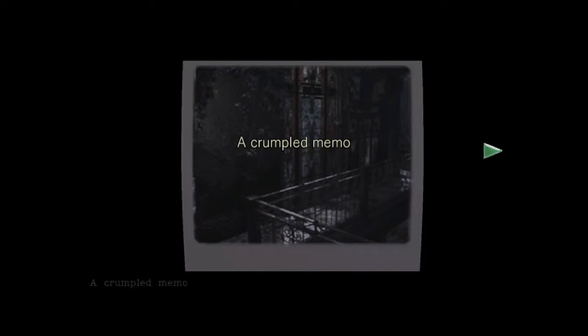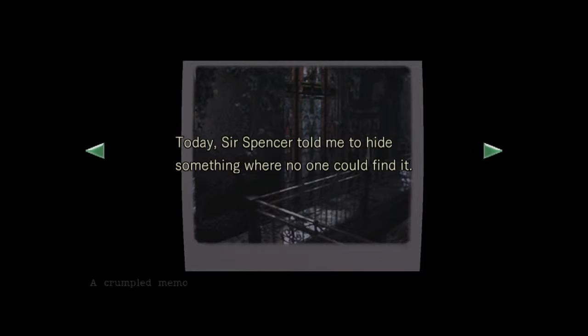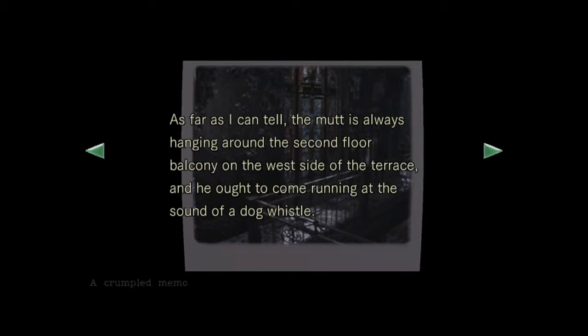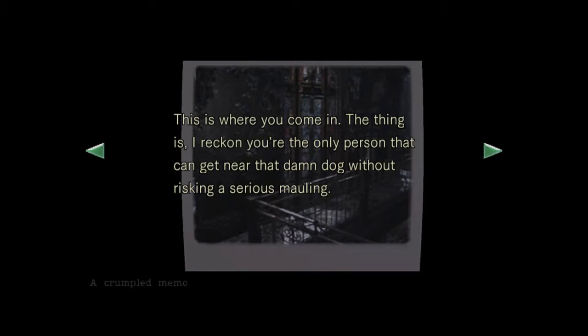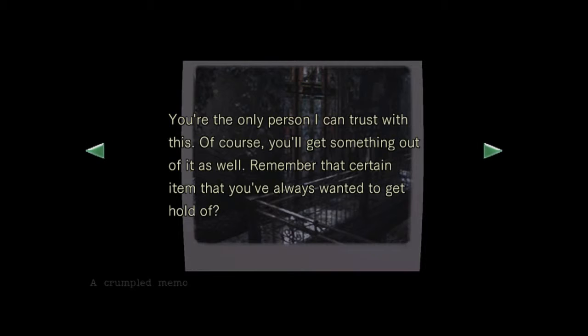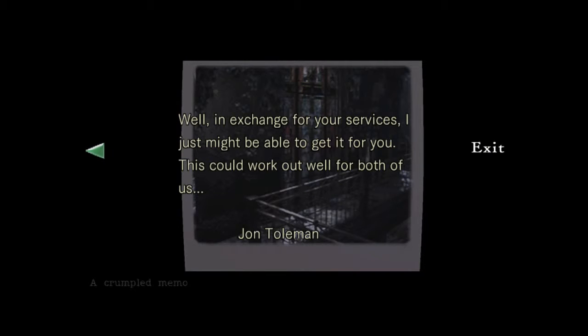Yes, I'll take the stupid dog whistle. A crumpled memo. 'Today, Sir Spencer told me to hide something where no one could find it. I had this idea — if I could somehow have it protected by a dangerous animal like the vicious canine that lives here, no one would be able to get near it. As far as I can tell, the mutt is always hanging around the second floor balcony on the west side of the terrace, and he ought to come running at the sound of a dog whistle. This is where you come in. I reckon you're the only person that can get near that damn dog without risking a serious mauling, which means you can only put this collar on him. The object that Sir Spencer wants hidden is concealed inside. You're the only person I can trust with this. Of course you'll get something out of it as well — remember that certain item that you've always wanted? Well, in exchange for your services, I just might be able to get it for you. This could work out well for both of us. John Tolman.'